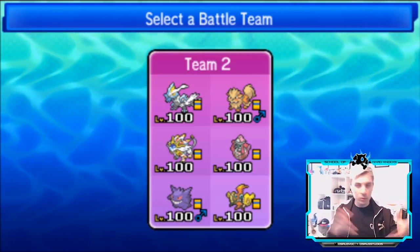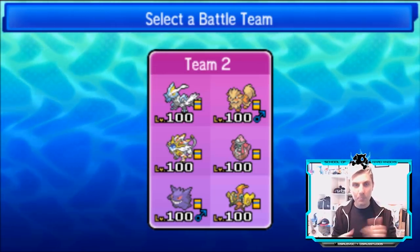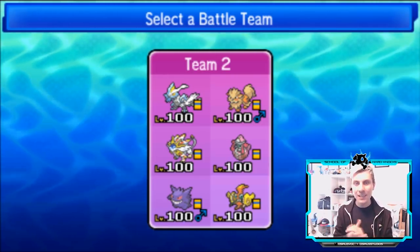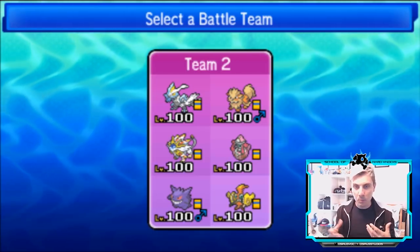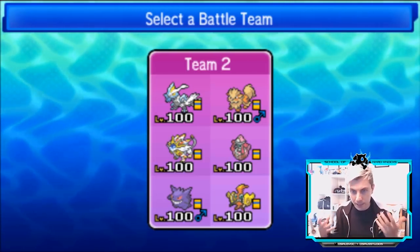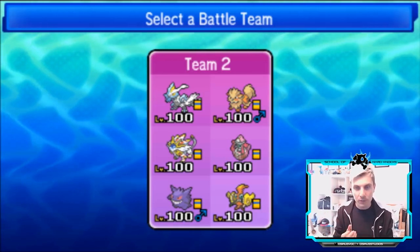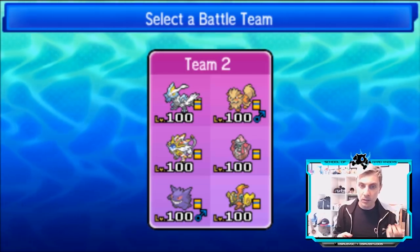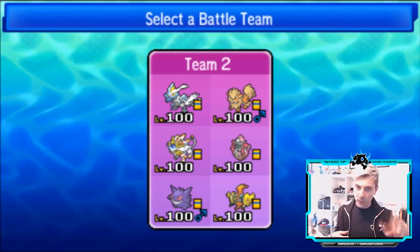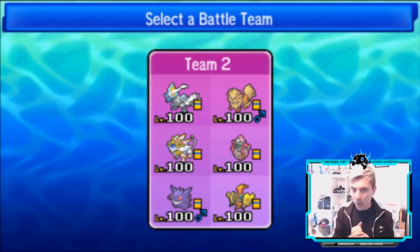We had Terrakion and Whimsicott in there to begin with, but then we found that the trick room redirection was a bit awkward to deal with. So I've thrown the Gengar back in, we've got Sky Drop on Tapu Koko, we've got the Icinium Z on the Kyurem-White, and we've got Arcanine instead of Incineroar, which is a refreshing change. Arcanine offers Bulldoze support, Intimidate support, it's got Roar as well, and then it's a Fire typing to give us that Fire-type STAB against things like Kartana and Ferrothorn. The Bulldoze really complements Solgaleo too, and we've got the Weakness Policy on Solgaleo.